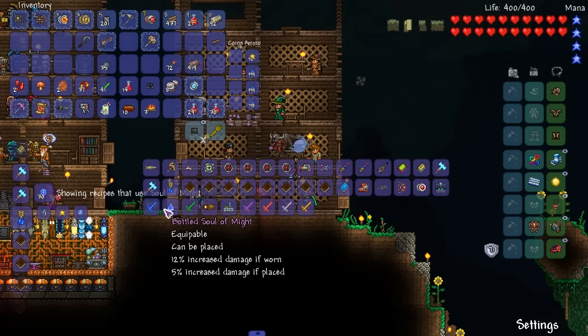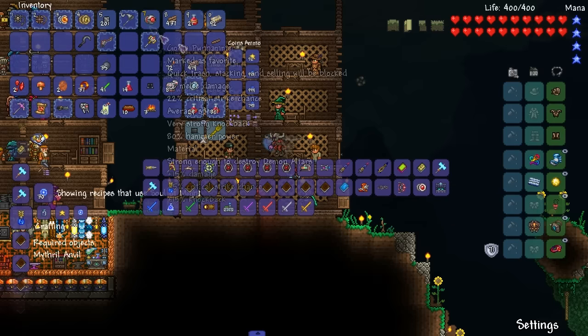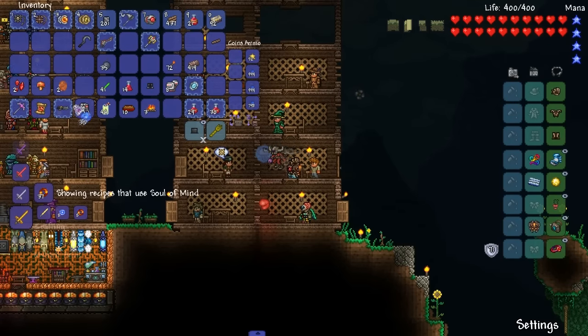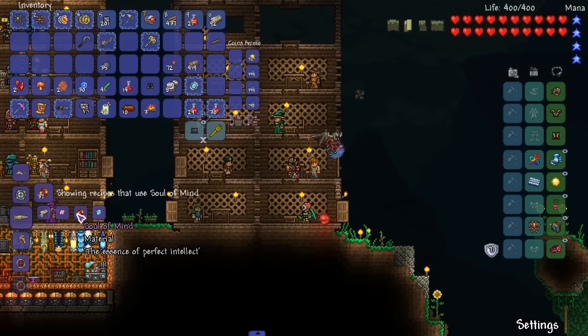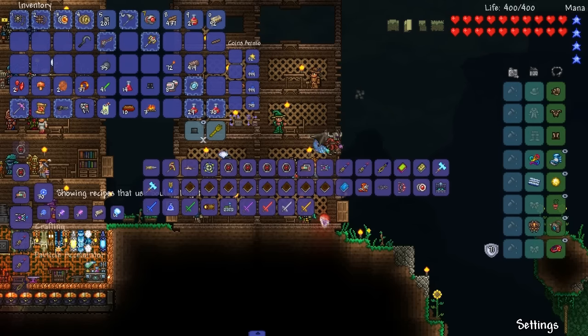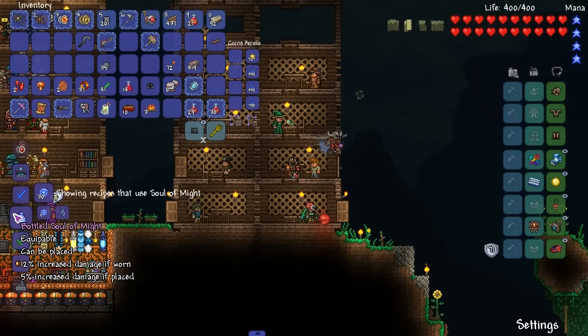Might in a Bottle, Bottled Soul of Might. I have the Destroyer yo-yo — it does more base damage. We need 12 though, that sucks. Soul of Sight — I can use this instead of Soul of Might to make some things, that's good. Bottled Soul of Might — what does this do? 2% damage or 4% damage if increased. I wish Tremor buffs that in the future, because 12% damage increase when worn isn't that great. At least give 5 defense too — that would be nice.